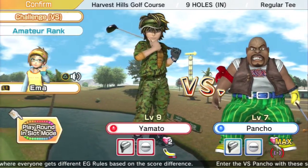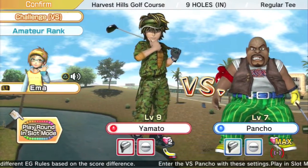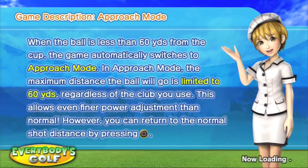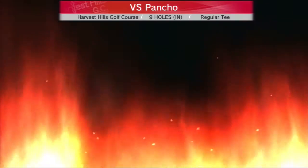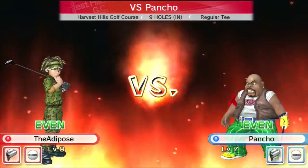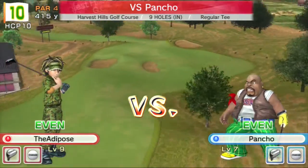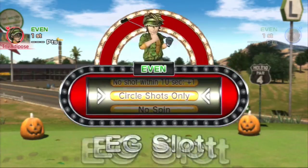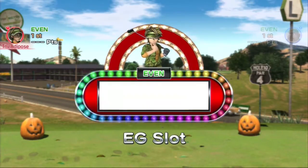Pancho's quite a scary looking dude. I've also unlocked a new caddy, which is Ema, so I'll be showing you that today. It looks like we're playing in slot mode again, so all kinds of craziness could happen. Here I am versus Pancho on the Harvest Hills Golf Course, which is kind of like an American country redneck style course, and this is what I'm going to be attempting to unlock in today's video.